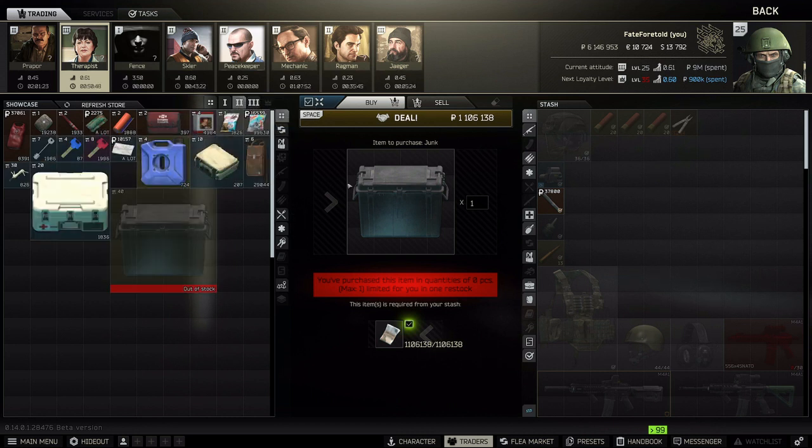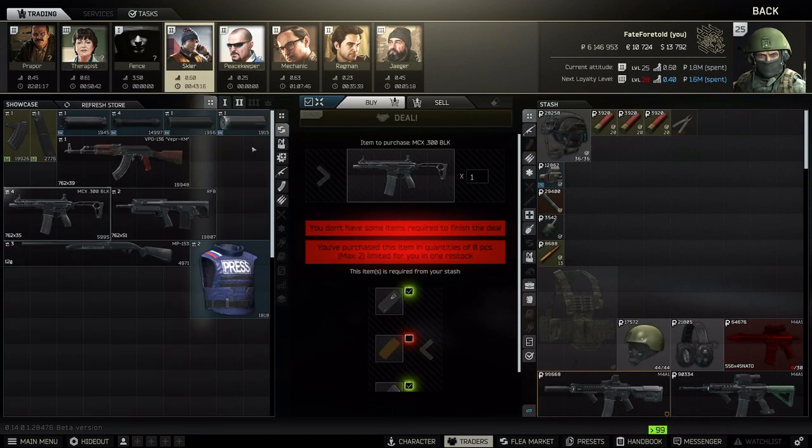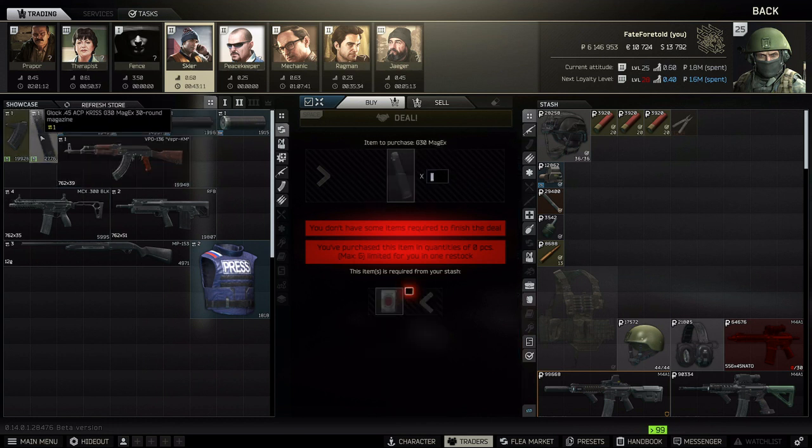For Skier, I wouldn't say there are a lot of great barters, but I'd highly recommend the 30-round 45 ACP mag. Strike cigarettes are super easy to find, and these are the best mags you can get for a Vector 45. You can get six of these mags per lockout, so if you're running a Vector 45, this is a really good one from Skier.